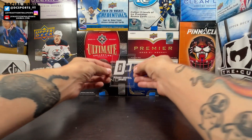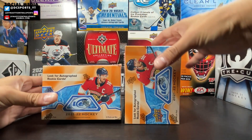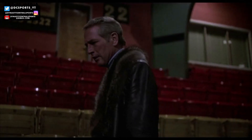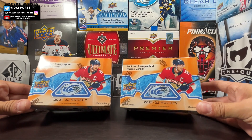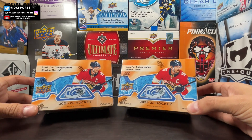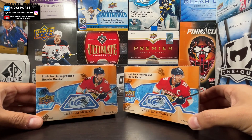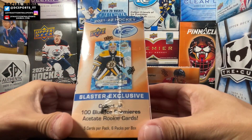Welcome to another box rip here on Dynasty Central Sports. We got a good one today because 2021-22 Upper Deck Ice has dropped in retail form. It's the first time in a long time we've seen Upper Deck Ice in retail form. This is two blasters from Target — 2021-22 UD Ice.